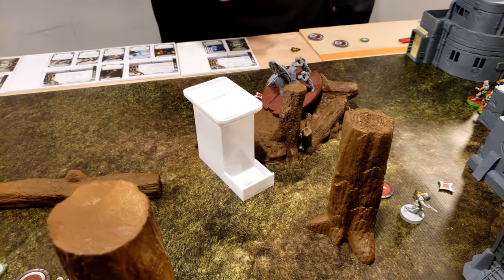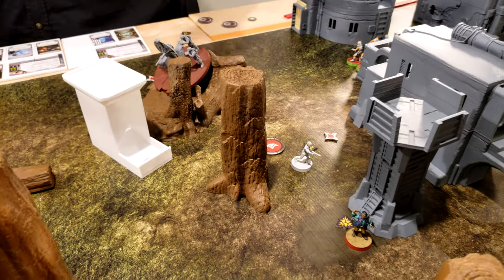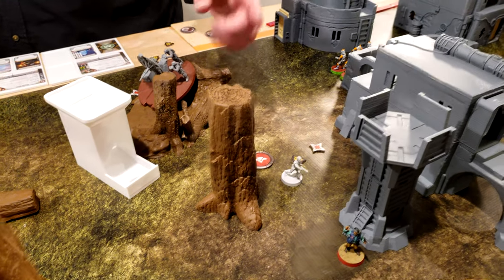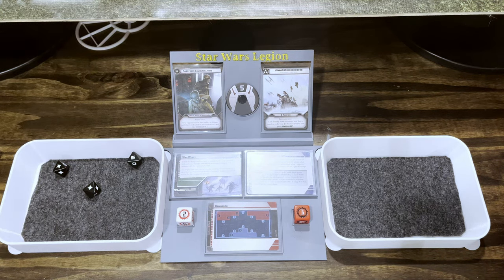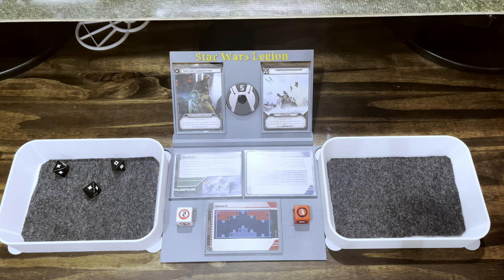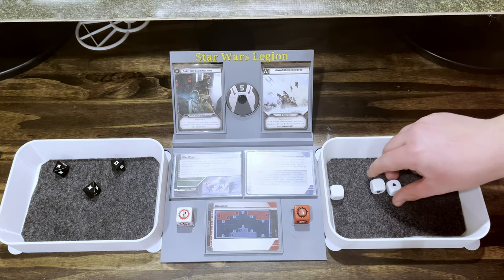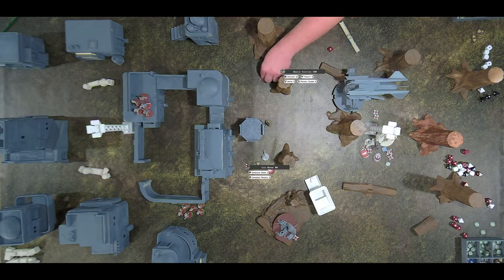Activate Leia — roll off that suppression. Nope. She is going to inspire two, taking two suppression tokens from other friendly units. Then aim and shoot that Wookiee — reroll this one. She surges to crit, so that is three hits with no cover — she has sharpshooter too. And I surged to defend? Pierce — the Chieftain does surge to defend, but it's Pierce. He dies. Getting bloody on this side — my vast army and you killed one Wookiee.